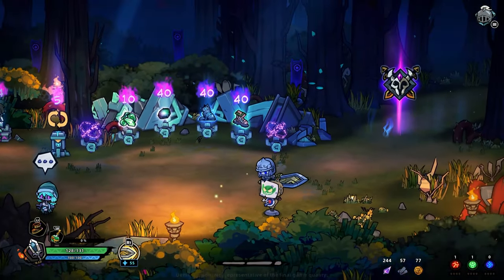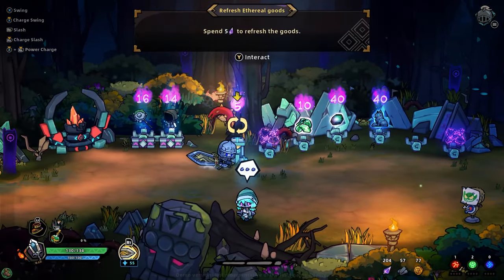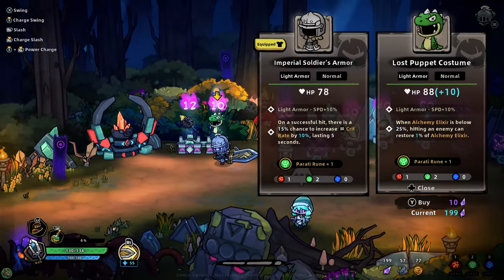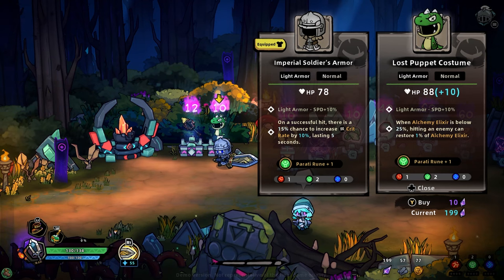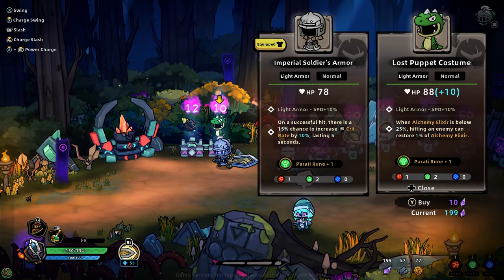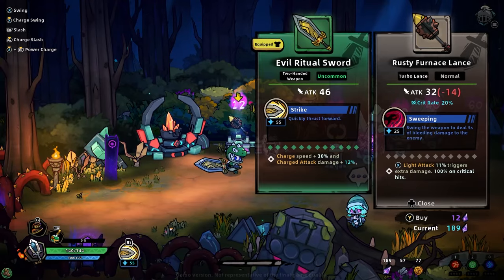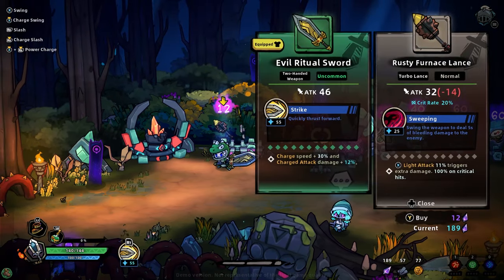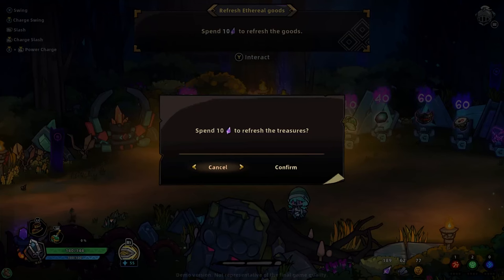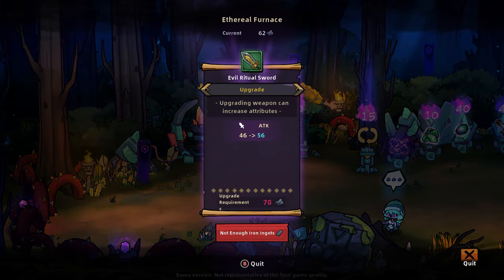Dodge is slightly bigger — I'm going to buy that because that sounds cool. I'm going to hit this to refresh. Lost puppet costume — I'm going to buy that. I just have to tap it. Dismantle. I don't like the lance. So I'm just going to upgrade what we have — it costs way too much.